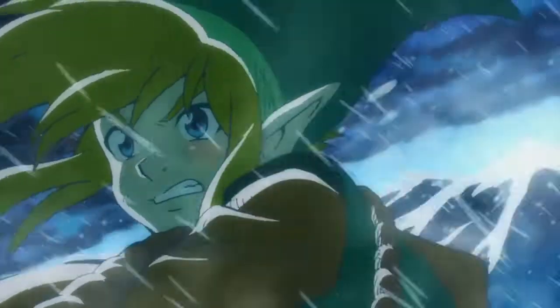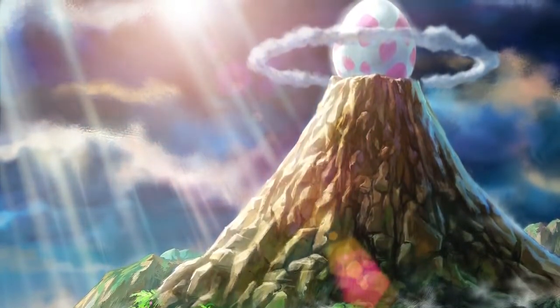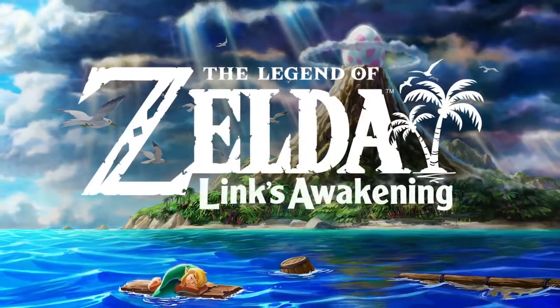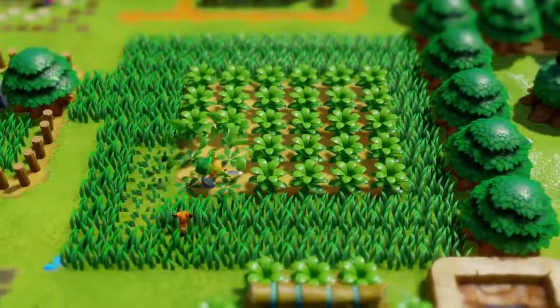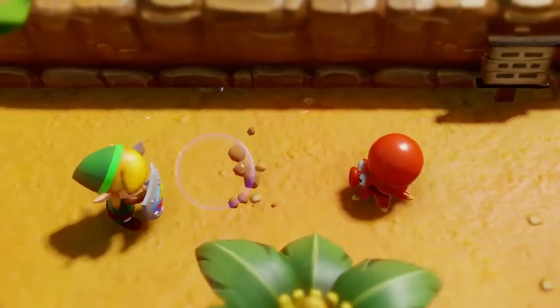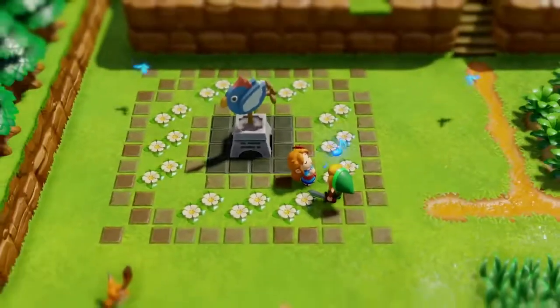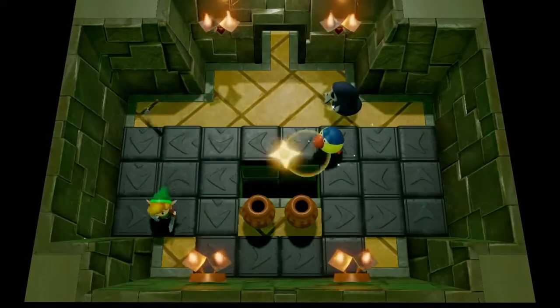Guys, if you haven't gotten a Nintendo Switch yet, now's the chance. If you do have it, make sure you go out and purchase some of these games. Final Fantasy IX is out now. Super Mario Maker 2 is coming out soon. Legend of Zelda: Link's Awakening is coming out this year — all of these on Nintendo Switch. Comment down below: are you a Nintendo fan? Which of these games are you most looking forward to? If your most anticipated game isn't on this list, let us know what it is. Like, subscribe, and as always, God bless.